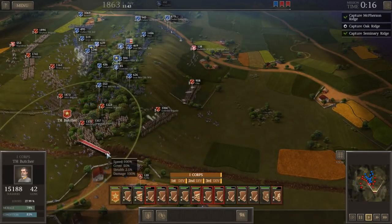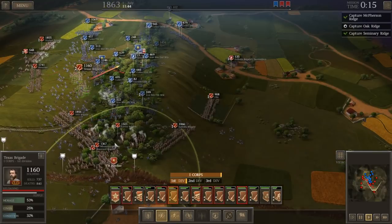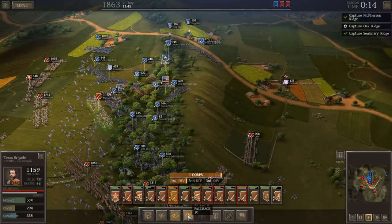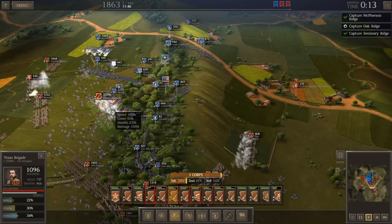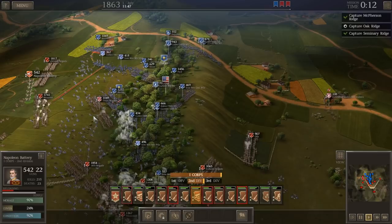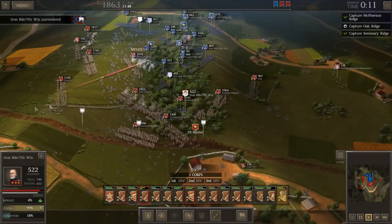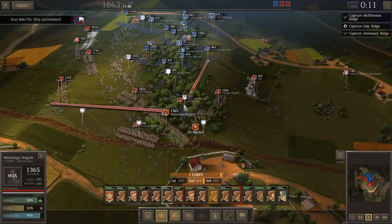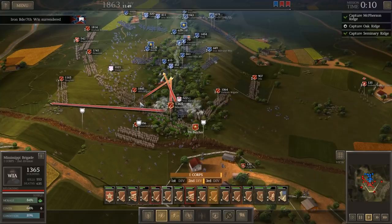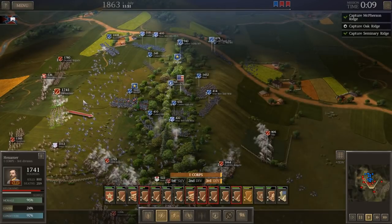We've basically got the Federal Army here on Oak Ridge surrounded. The Iron Brigade — one of the Iron Brigade regiments has surrendered to us. This is awesome. We've been going for about 30 minutes. We're in the first phase of the Battle of Gettysburg. We just captured a regiment of the Iron Brigade.